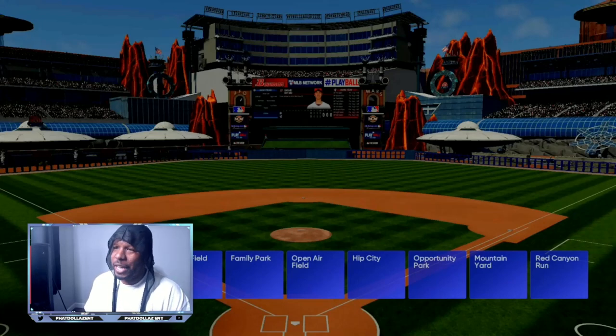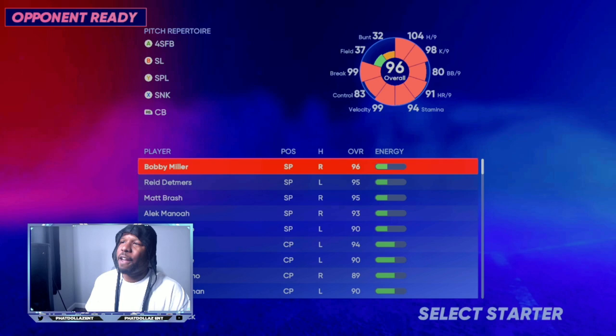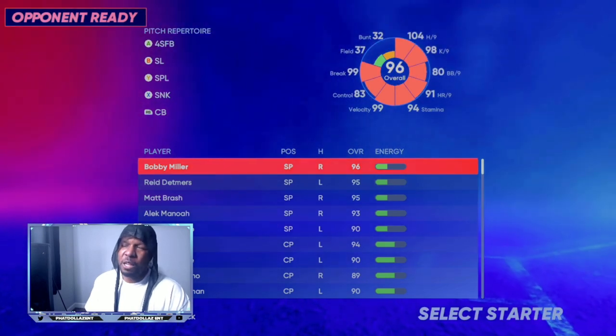As you can see, I have the created stadium PXP on Mars — you can see it right there in the left corner. With this stadium, if the ball bounces over the fence, you have a great chance at getting inside-the-park home runs, even if you have 40 or 50 speed players.